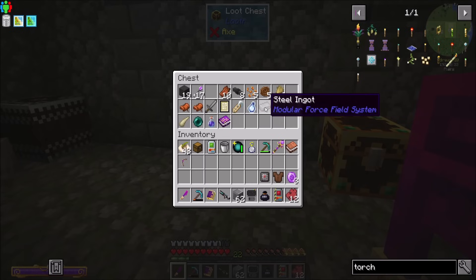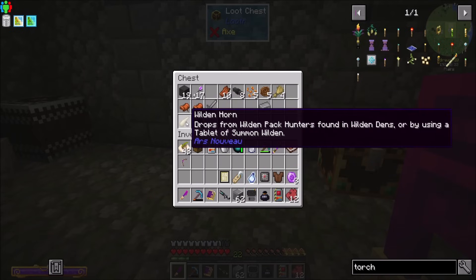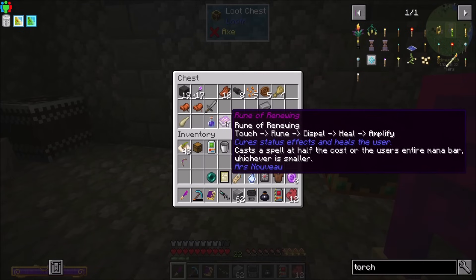I'll pick up any other cool things that look good - stuff and whatnot. Touch, Rune, Dispel, Heal, Amplify. Oh, that's cool. Cast the spell at half the cost of the user's entire mana bar or whichever is smaller. Cures status effects and heals the user. Nice, I like that.